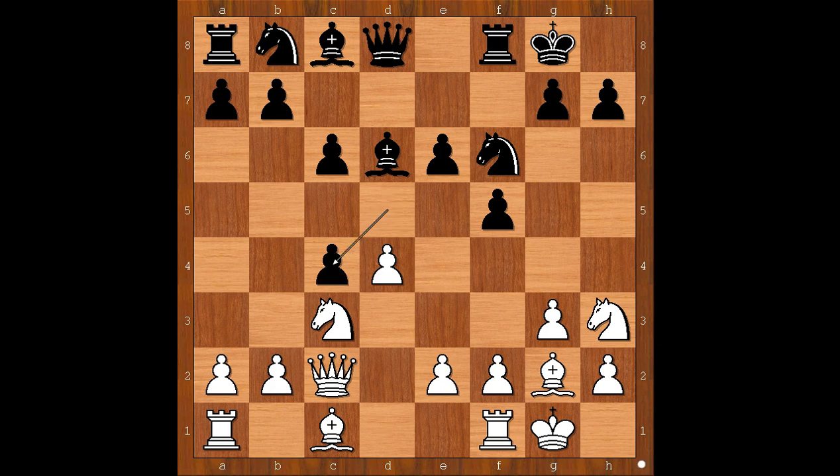We have queen to c2, d takes on c4, e4 threatening e5 — a fork on two pieces. E5, preventing white from playing e5 and bringing the bishop on c8 into the game.